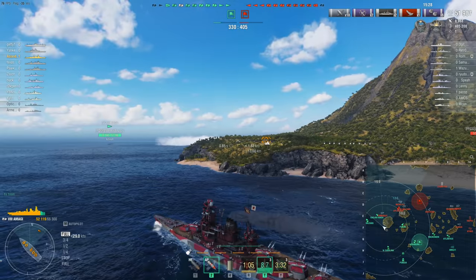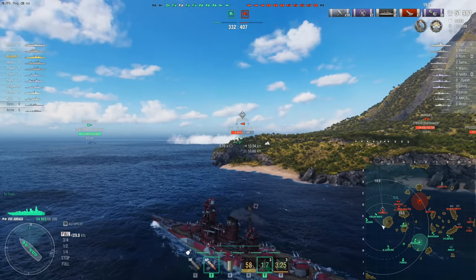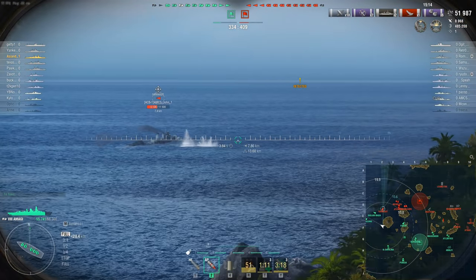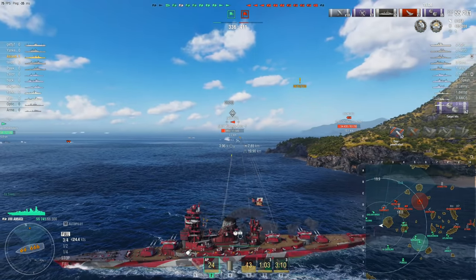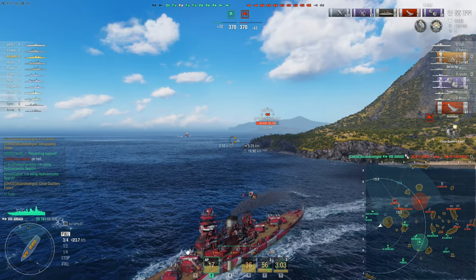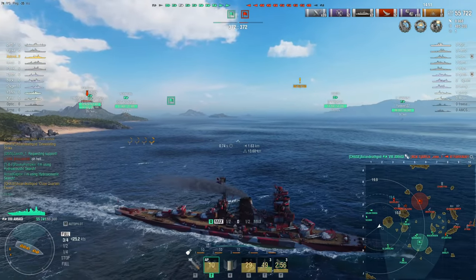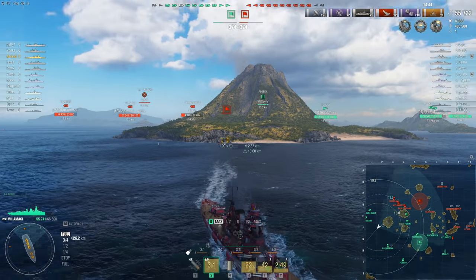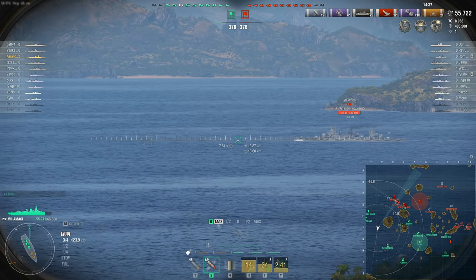There's a very nasty-looking smoke screen over there which probably contains the enemy Farragut. They do have a Gneissenau which has a one-tier advantage and significant health advantage over the Farragut, but the Farragut is surprisingly dangerous, particularly in a gunfight for a tier 6 destroyer. Asian Death God's secondaries finish off the Farragut and get the kill, but that has cost the Gneissenau — when we see him — way more health than was probably acceptable in a trade with a tier 6 destroyer.